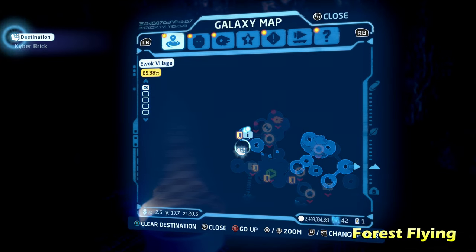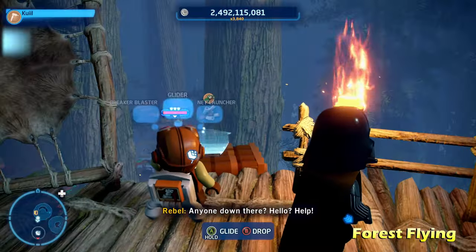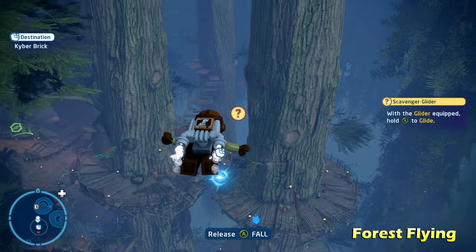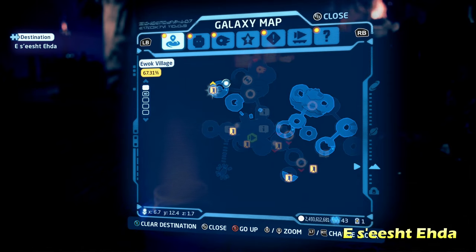Moving right along, we're going to do Forest Flying next, on the left side of the map. This is another one where you switch to a scavenger character and use their glider ability to go off this ramp. This one is a lot lower than the ramp, so you have to kind of stop in midair to get the Kyber Brick for Forest Flying. It might take you a couple of tries.